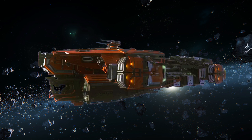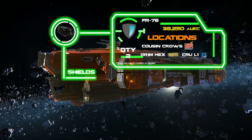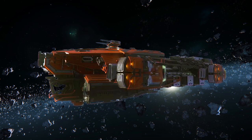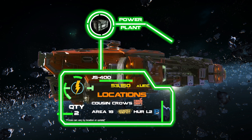I start with the ship components first — that's just how I do it. For the shields I recommend two of the FR76s, as these are the best in slot for this size and you can pick them up from Crew L1. Moving on, for the two power plants I recommend the JS400s, which can be picked up at Her L2.